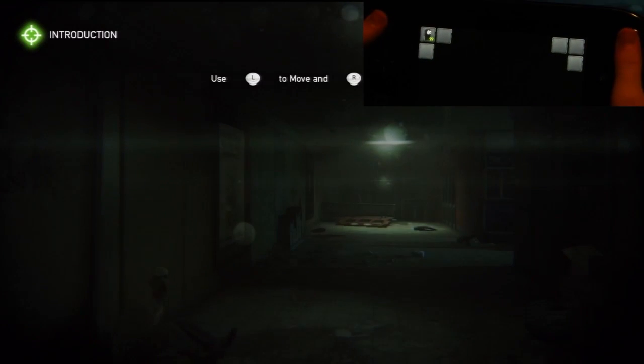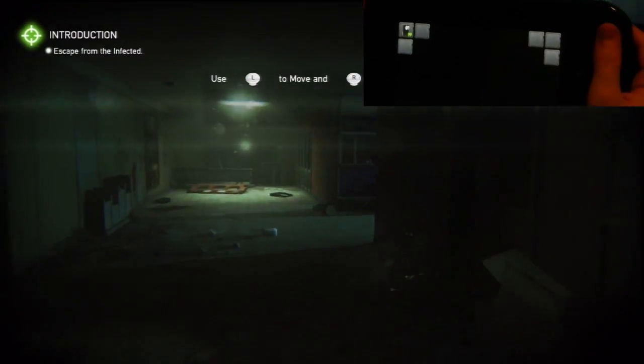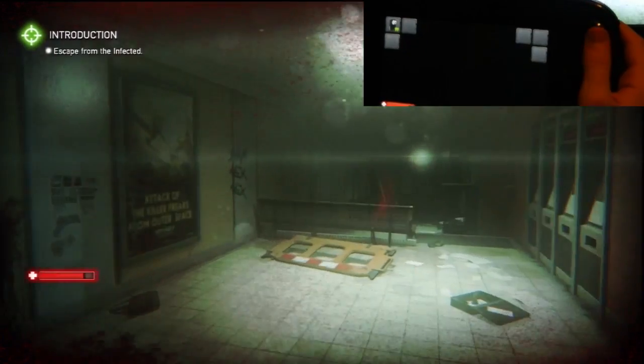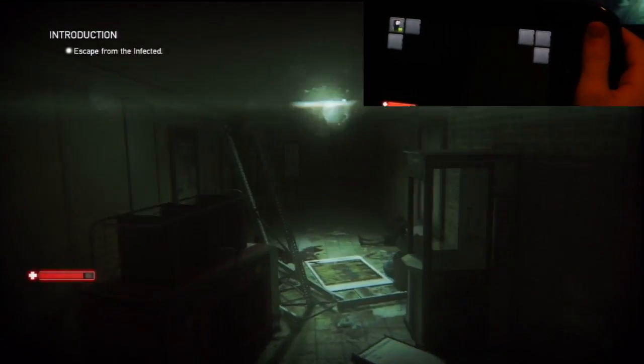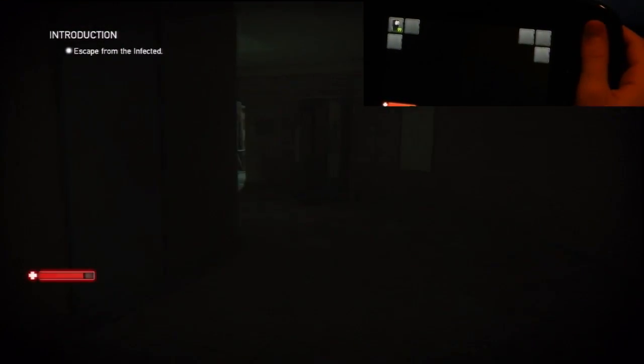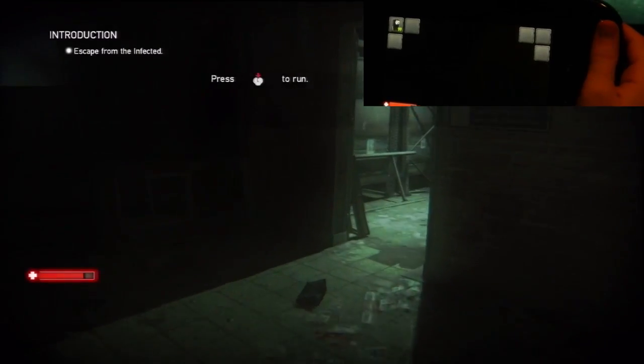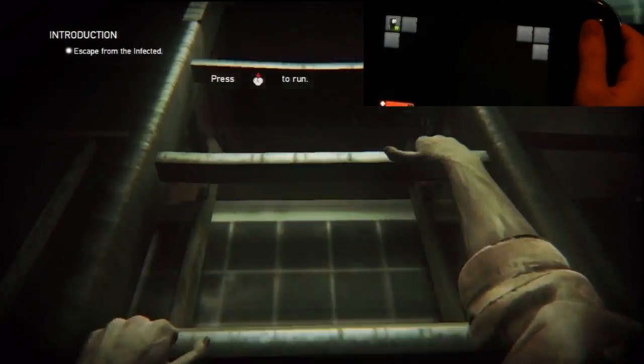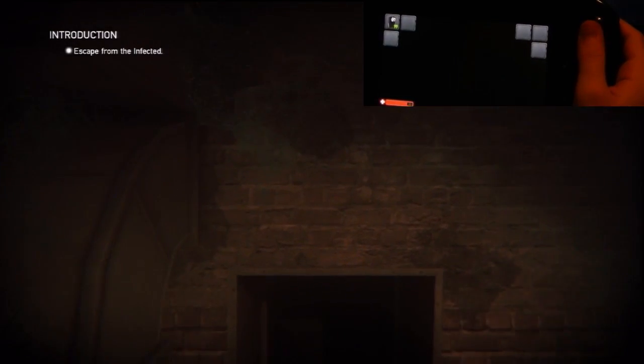Right now you're seeing what you haven't seen before — you're seeing the Wii Remote. It has my flashlight and nothing else as of right now. And right now I'm running from the zombies. This is where I got kind of crapped on last time. It said climb the ladder, and I'm actually able to get up the ladder. That's awesome. Last time I wasn't able to because I didn't know what was going on.